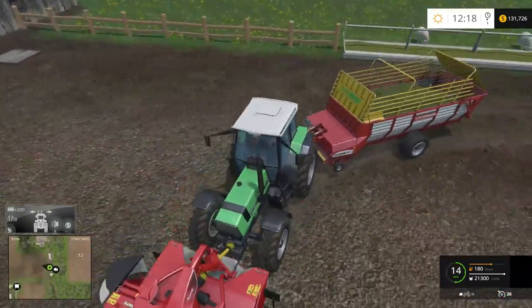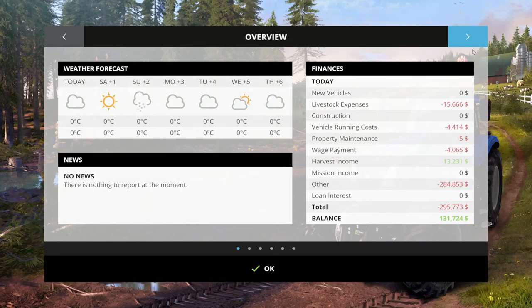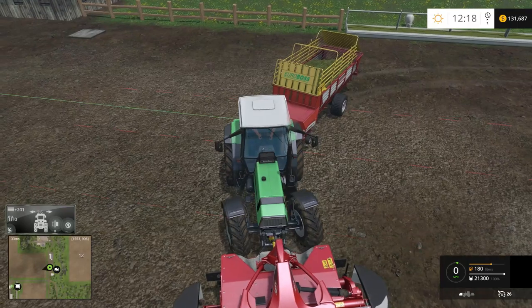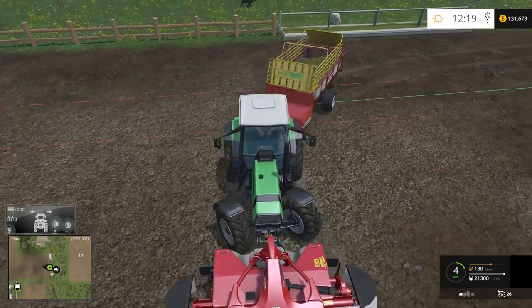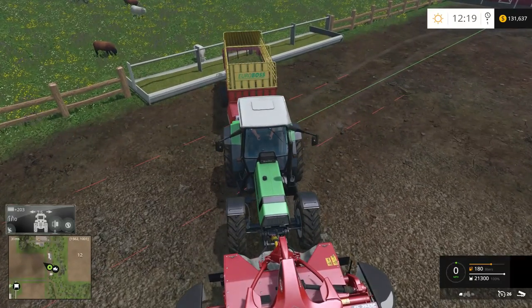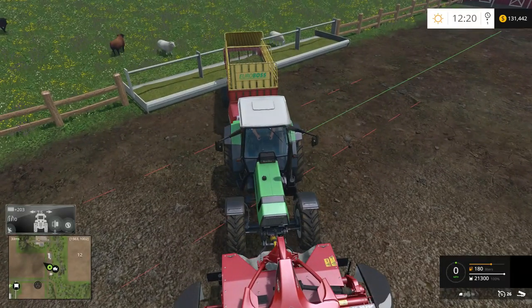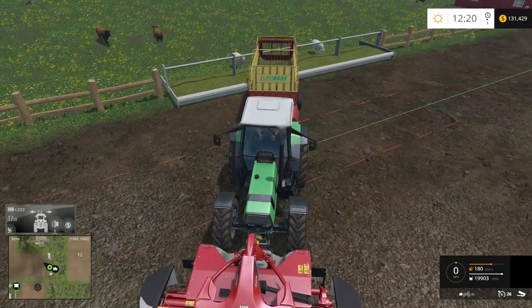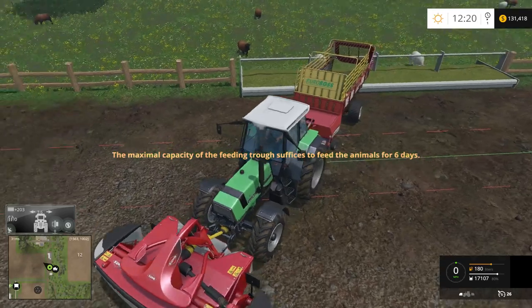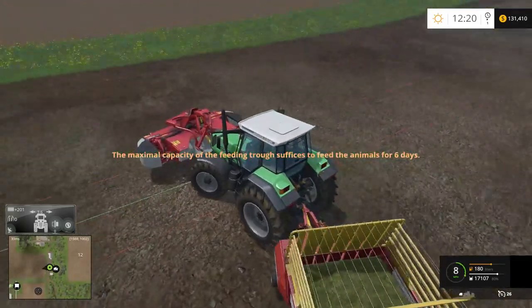Looks like they got grass already. The sheep bean trough - oh, they do have 1,800. Interesting. Unload that. I don't think the sheep will take all this. We'll bring the rest to the cows then.